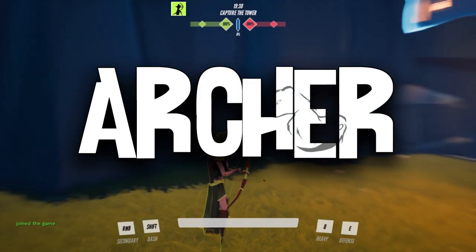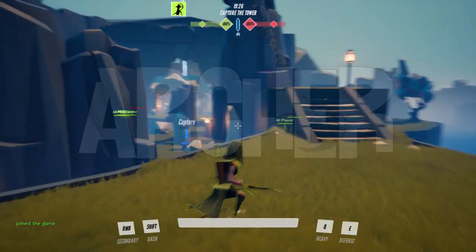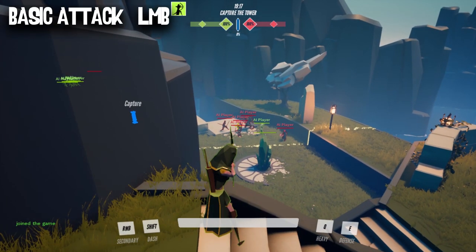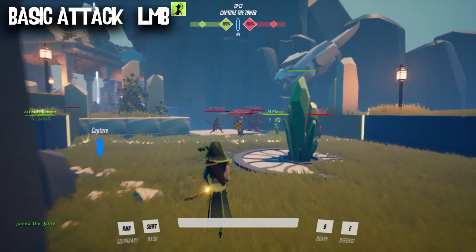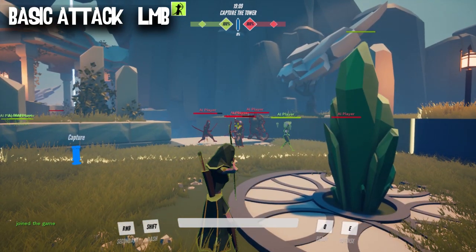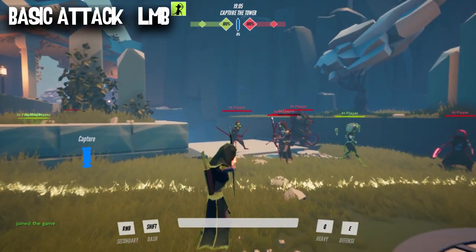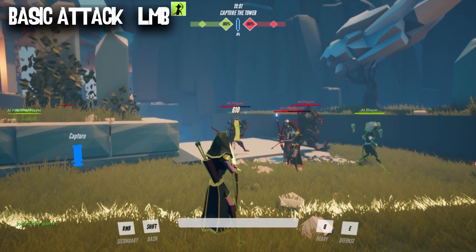Let's start with the archer. The archer is a long-range damage dealer perfect for people who enjoy hard-to-hit abilities with a big payoff. Her basic attack is a shot from her bow — holding longer gives a faster, longer-range projectile that deals more damage. You can fast-click the attack, but it's kind of pitiful. She also deals a little more damage the closer you are to a target, encouraging you to get up close instead of hanging way back.